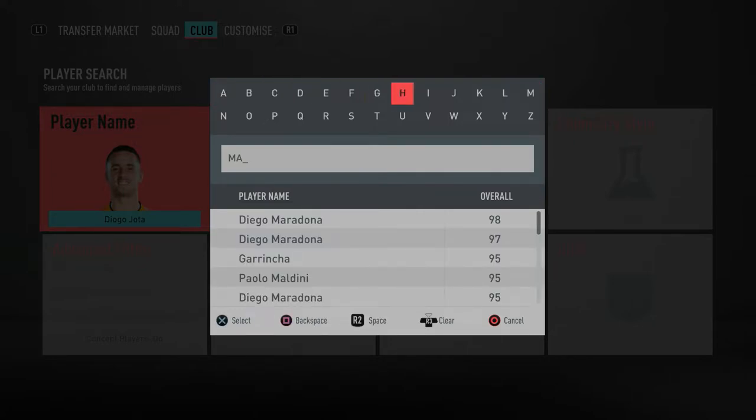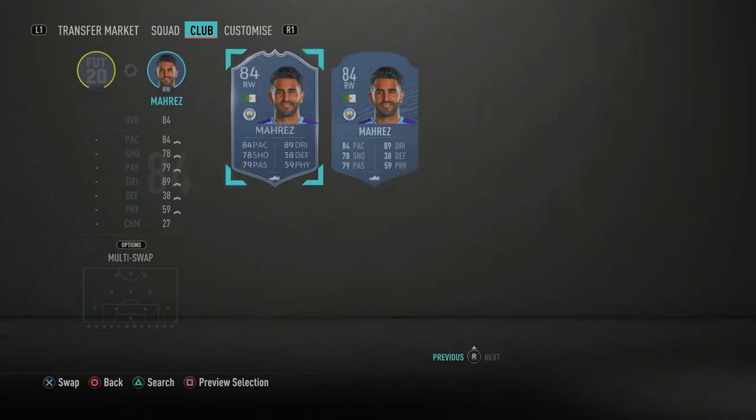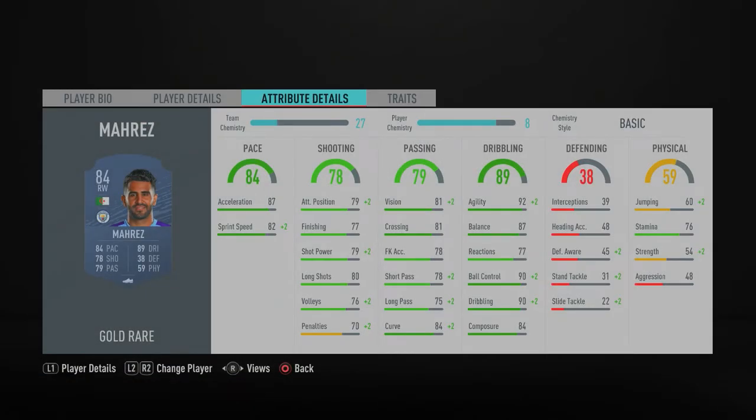In the right forward spot we have the Manchester City man himself — Riyad Mahrez. He has five-star skill moves and four-star weak foot. Some may say he's not the fastest for a winger, so if you want to increase that pace get a Catalyst or Hunter chemistry style. His finishing in my opinion is a lot better than 77 in-game — stats don't always tell the full story.